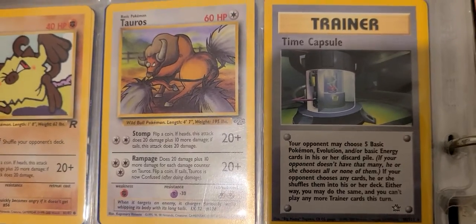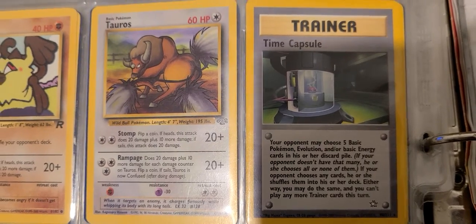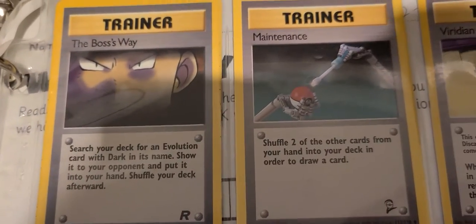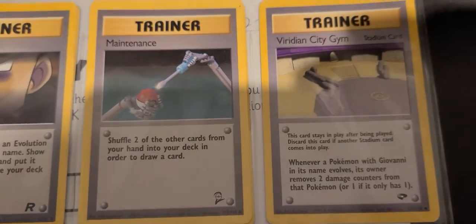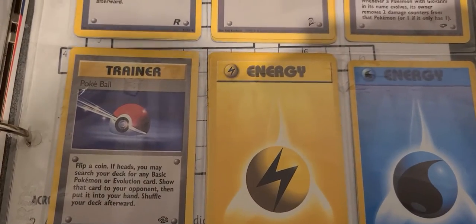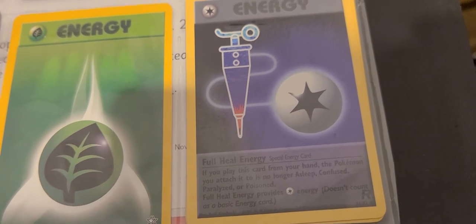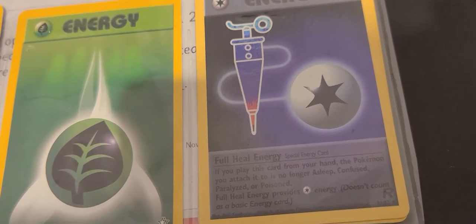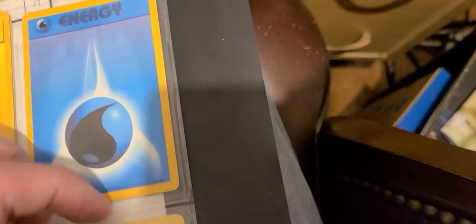Time Capsule card: 'Your opponent may choose five basic Pokemon, evolution, and/or basic energy cards in his or her discard pile.' I see — it's like time travel. The Boss's Way. That was interesting. You can play a gym card. Pokeball. Some energy cards. Full Heal Energy: 'You can play this card from your hand. The Pokemon you attach it to is no longer Asleep, Confused, Paralyzed, or Poisoned.' Full Heal Energy provides energy but doesn't count as a basic energy card. Interesting.